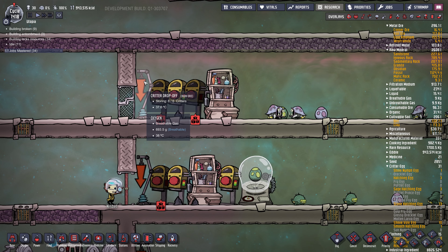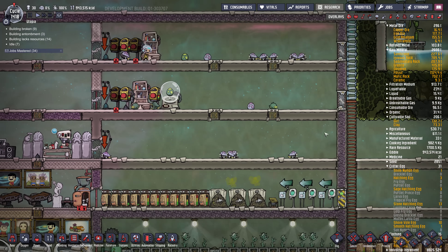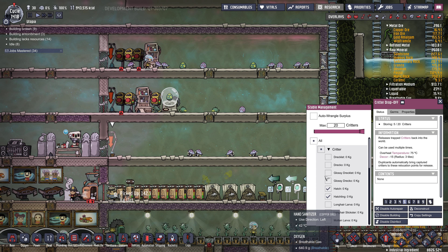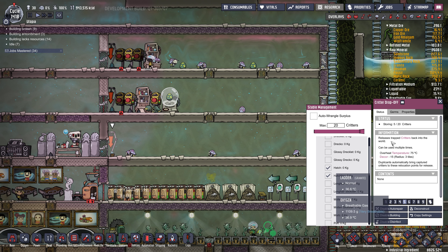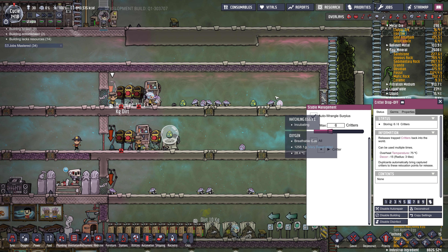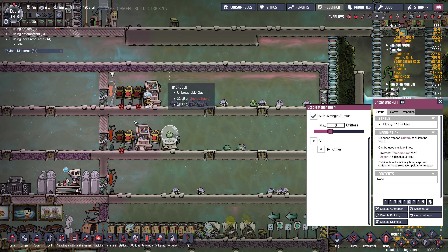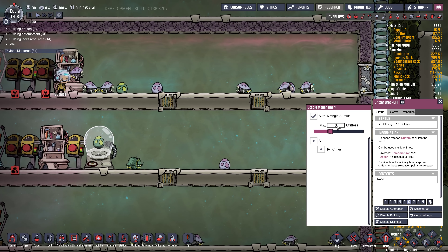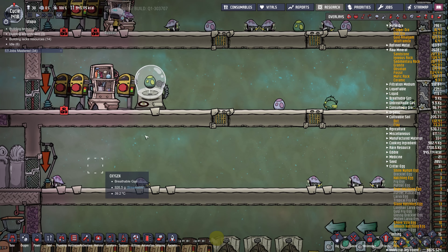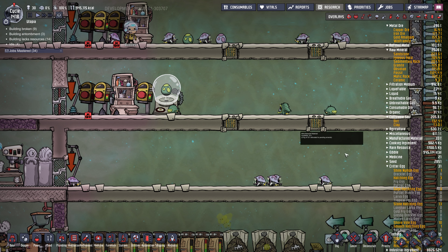The other thing you need in your stable is a critter drop-off point. Down here I have my overflow room set to 20 hatches, and you can pick which kind of hatches go in there — I have it set to regular hatches and hatchlings. Up in the main room I have auto wrangle surplus set at 6, so if the population goes over 6, they'll capture a hatch and bring them down to this room. In this overflow room I'll probably just kill them off — you can attack them and they'll turn into meat, which you can turn into barbecue.